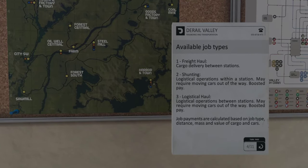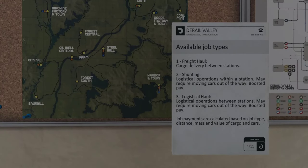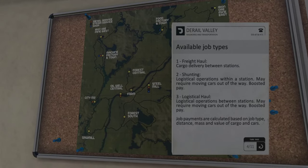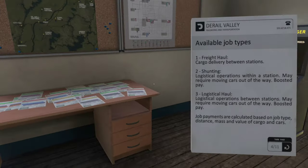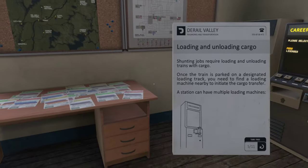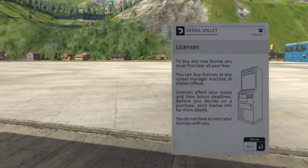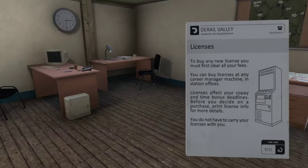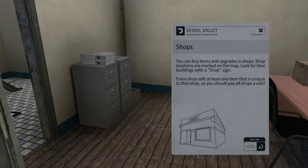Logistical haul is a combination of the two - you're hauling something from one station to another and when you arrive, or maybe before you even leave, you have to shuffle things around on the platforms. That's the most advanced type of job and it probably pays the most. We also have fees, insurance, and licenses - this is the progression system where you can buy more stuff and get access to advanced content as you earn more money.